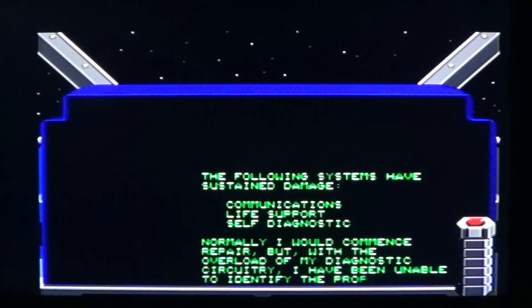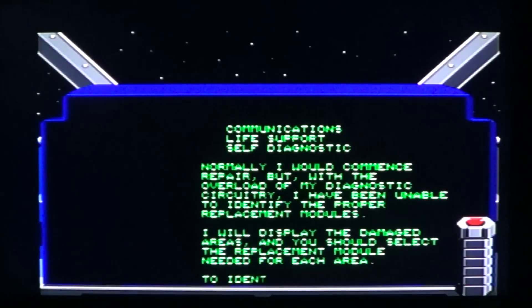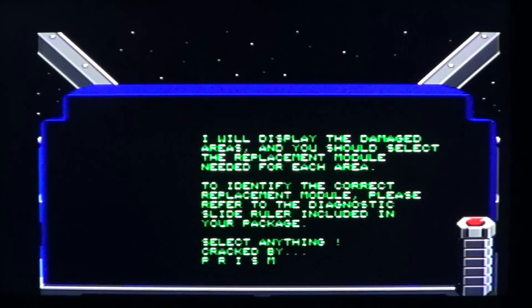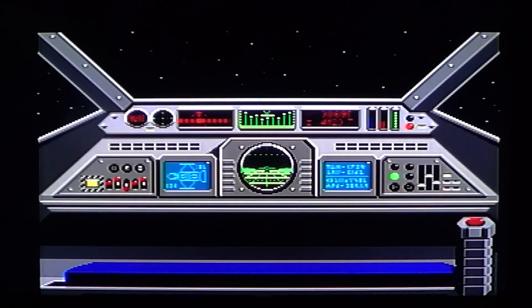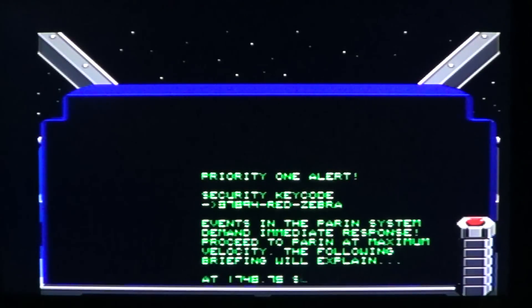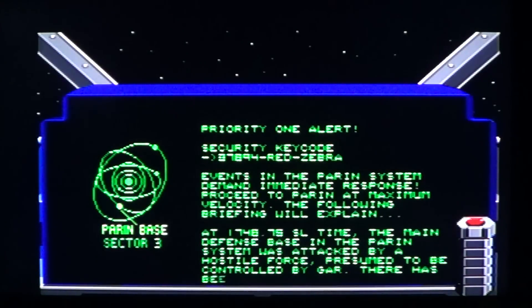There's a little intro explaining what's happening. It then shows a database of damage areas and asks you to select the correct replacement module — this is a copy protection security feature. If you have an original copy, you need the manual that came with it to enter the right prisms. This was a very popular copy protection method back then, though it wasn't one of the best, since people would simply photocopy the manual.